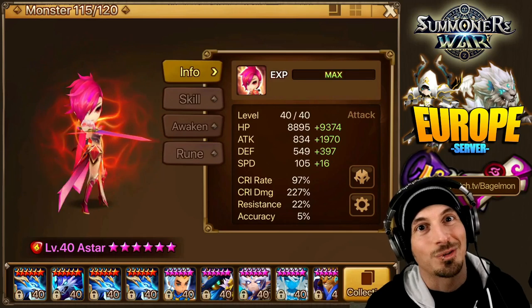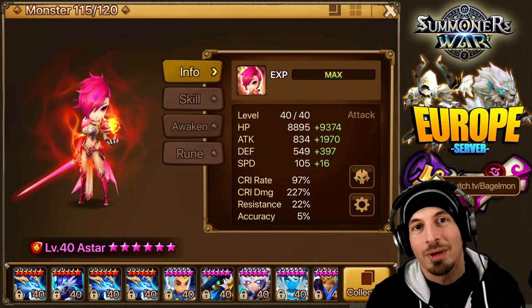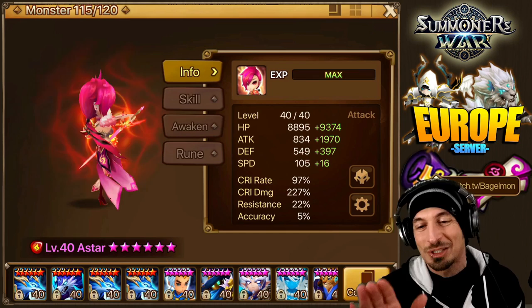I got a funny story about soap for you guys. I don't know why I think people want to hear about soap. Maybe we'll talk about that later, but first, before our amazing soap conversation, we are going to play around with Aster the Fire Magic Knight.